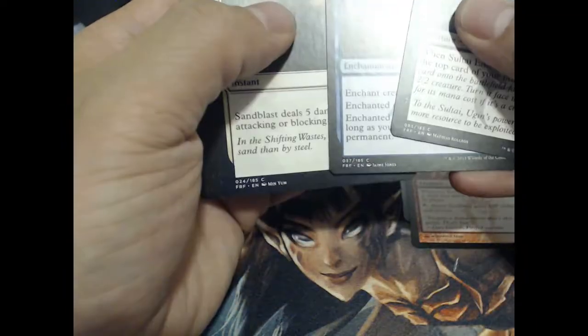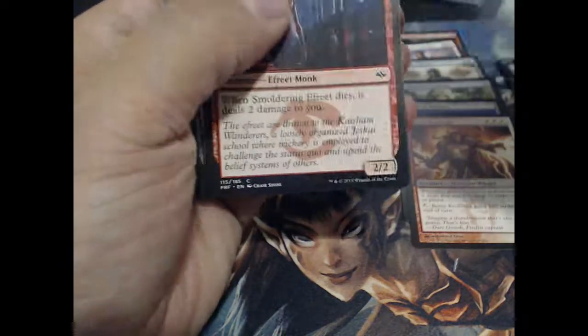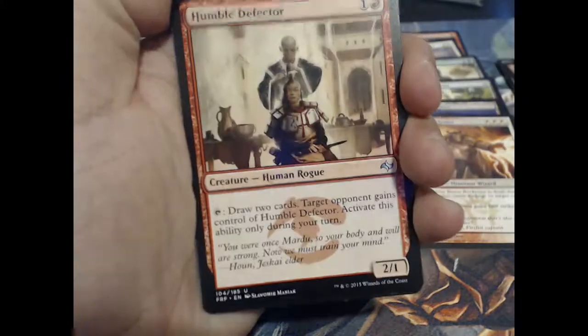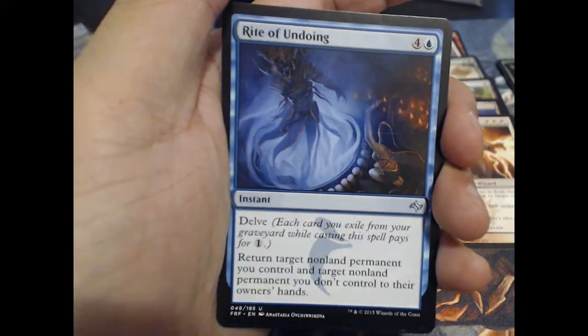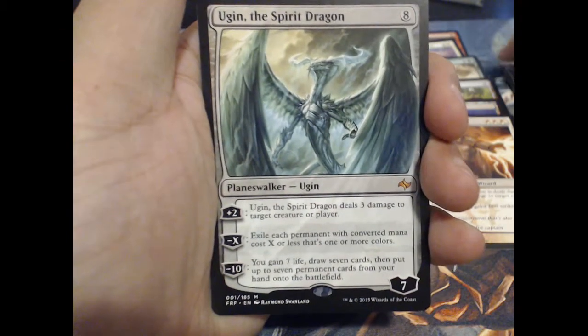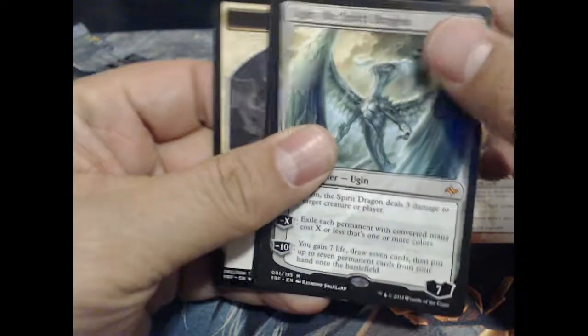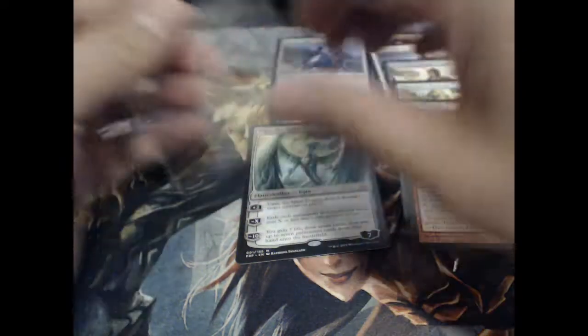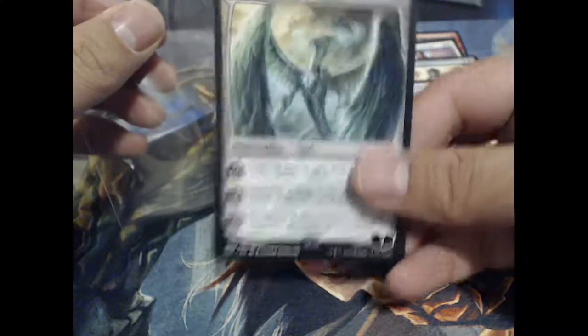Fate Reforged. Rite of Undoing. And — yes! Wow. We hit an Ugin. I didn't want to jinx it by saying that I wanted it, but there is Ugin. Yeah, let's throw a sleeve on him. Alright, I think he just made this box.